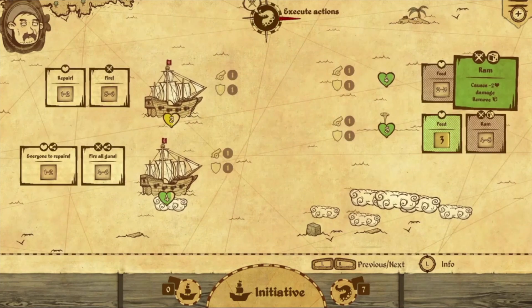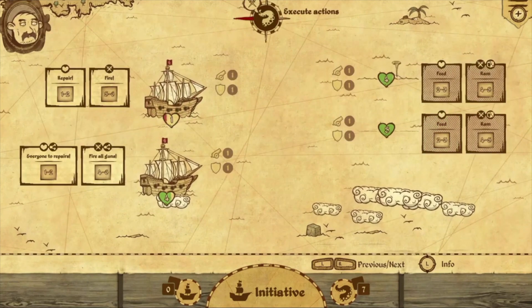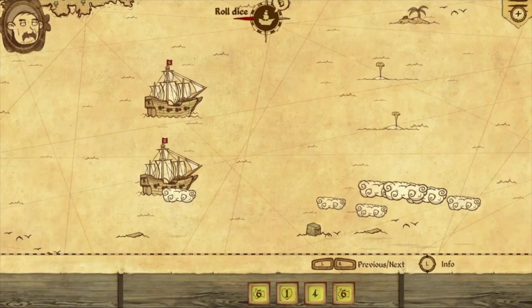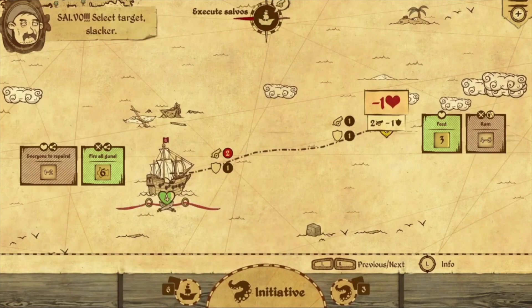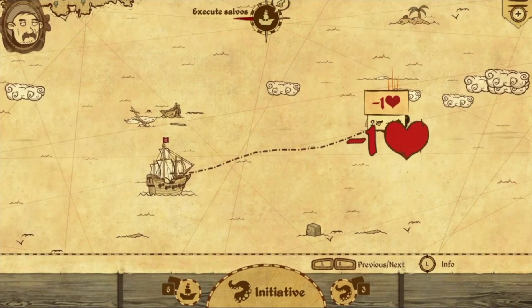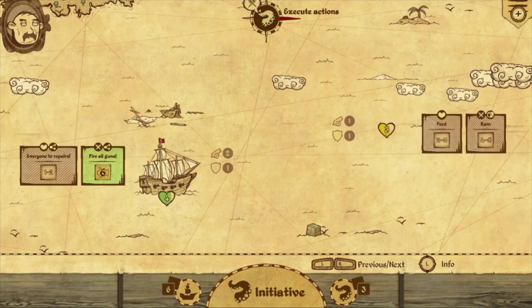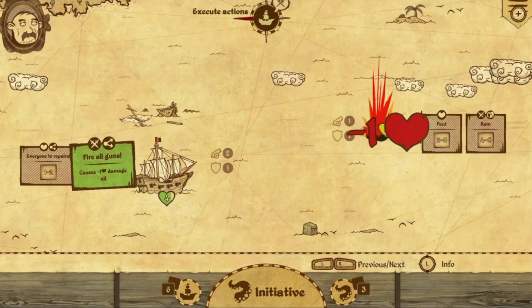Well, it's a turn-based strategy game that features a living map type of deal, so you go from point A to point B leading a group of explorers. You run into different battles, and the way the battles are done it's kind of like a dice system.